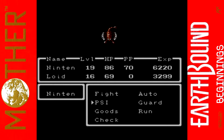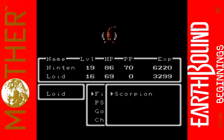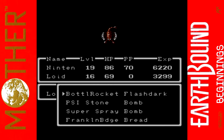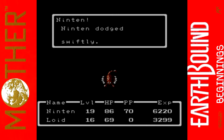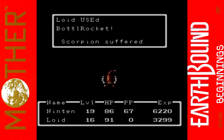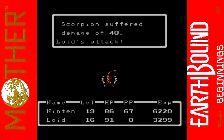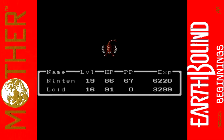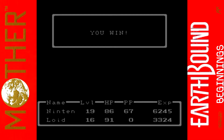A scorpion — this thing can poison us I believe. Let's use Life Up Alpha on Lloyd. 22 HP recovered — not the best, we still need more. The scorpion's Poison Needle had no effect, good. We got to move first and killed it. Wow, that thing wasn't tough at all — I wasted the bottle rocket. Oh well, push onwards.